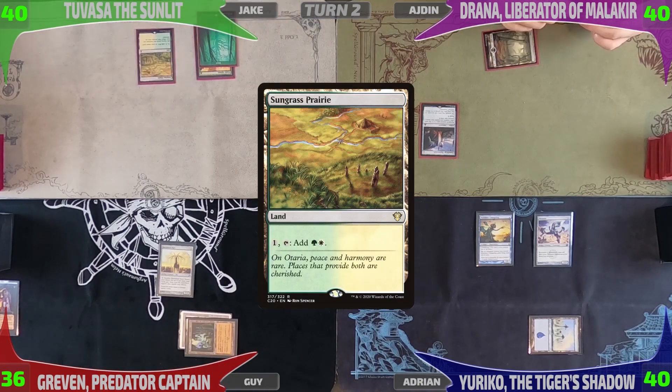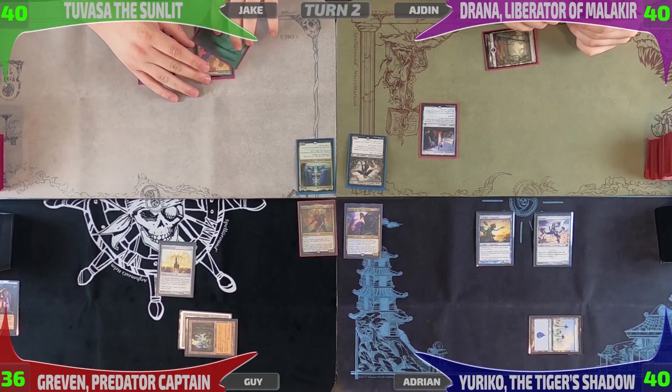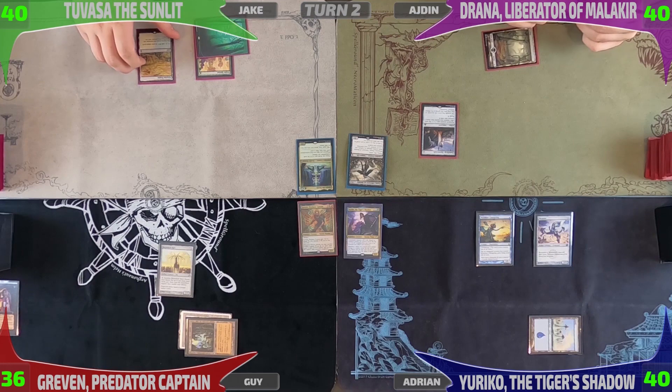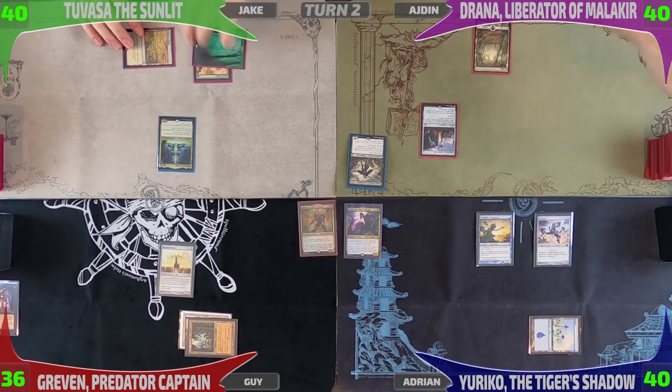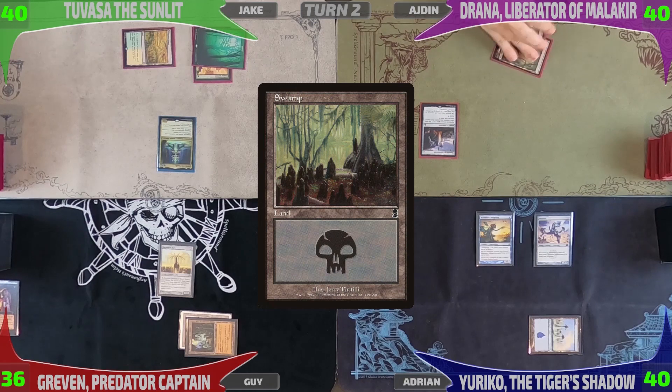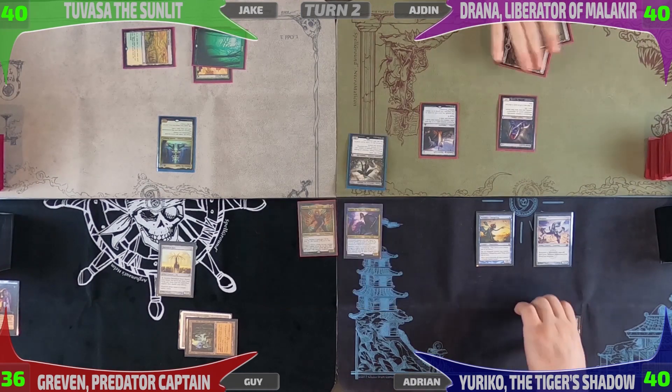Jake will untap, draw, and play Sungrass Prairie. He's going to tap his mana to produce Bant Colors and play his Commander, passing over to Iden. After untapping and drawing, Iden will drop a second Swamp, tap two for a copy of Bloodseeker, and pass to me.